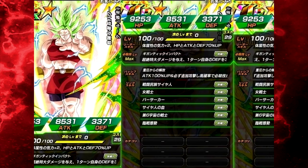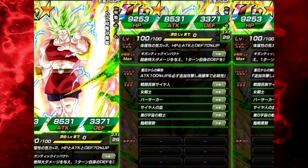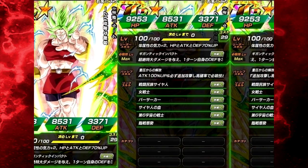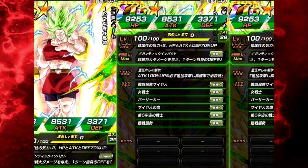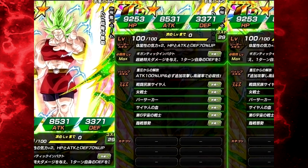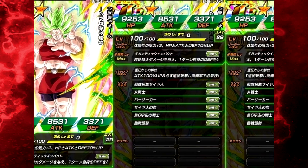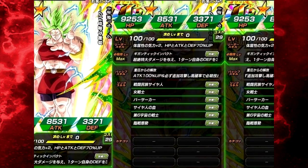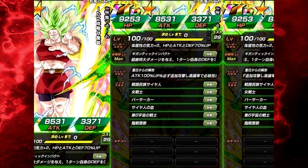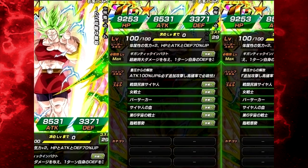Her super attack is Gigantic Impact — same name as Broly's. It deals immense damage, which is actually really interesting because the physical Broly with 70% only does supreme damage. She also increases defense by 30% for one turn, so she gets a solid defense buff from her super attack. The physical Broly doesn't have any defense buff, so she kind of makes up for that, and they're going to be really good linking buddies.